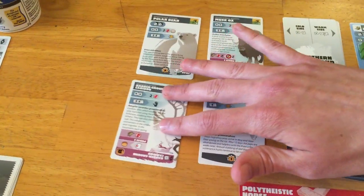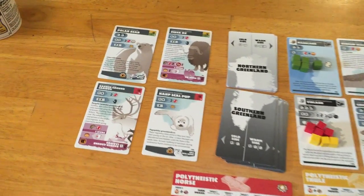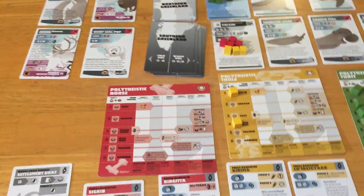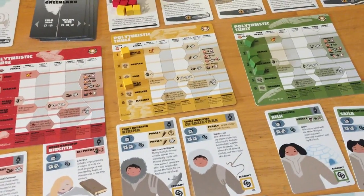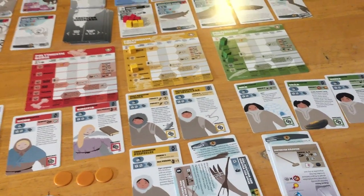I'm doing this all on camera — probably really shaky and annoying, but there we go. Now you can see we've got two different places on the cold side. It's gonna be more difficult, and getting trackers is gonna be more important. We didn't really do that last round and that's probably gonna be a problem we'll have to address this round.